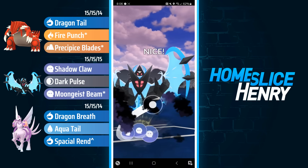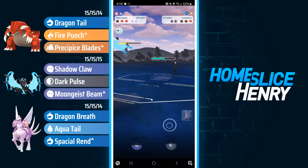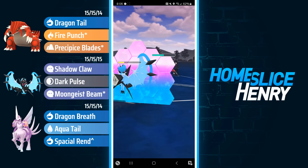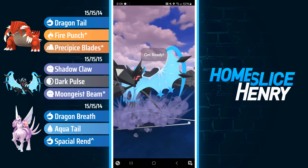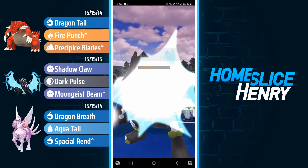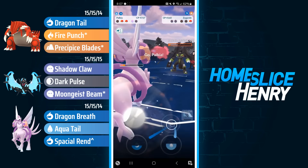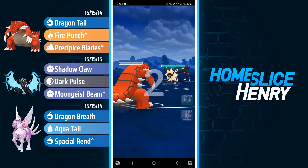I'm debuffed, but that's not going to matter. I can fire off the Moongeist Beam. Down goes Landorus. In comes Zygarde, trying to get some damage before the Moongeist is going to connect. I will commit the shield, and now I can fire off another Moongeist. It's debuffed so it will not be enough to knock out. But Switch Clock will be up very soon, so I'm going to be able to switch out into Palkia, get the farm down, and take the win.